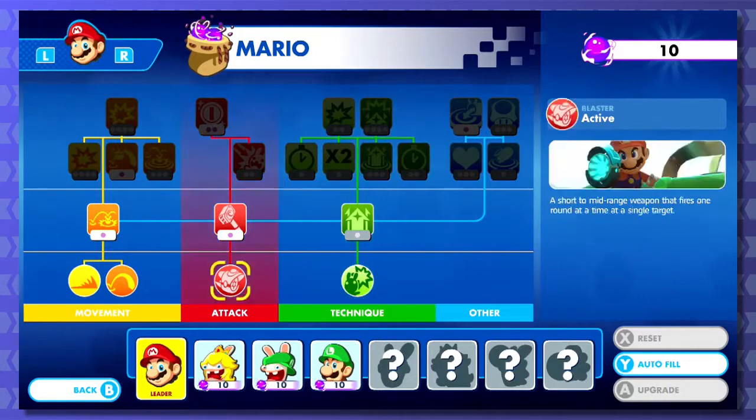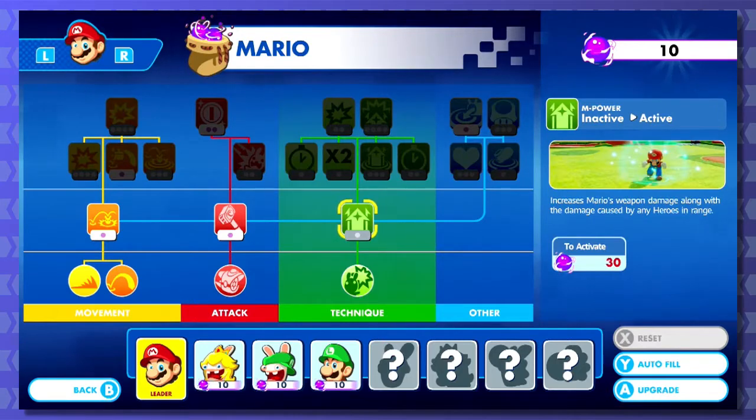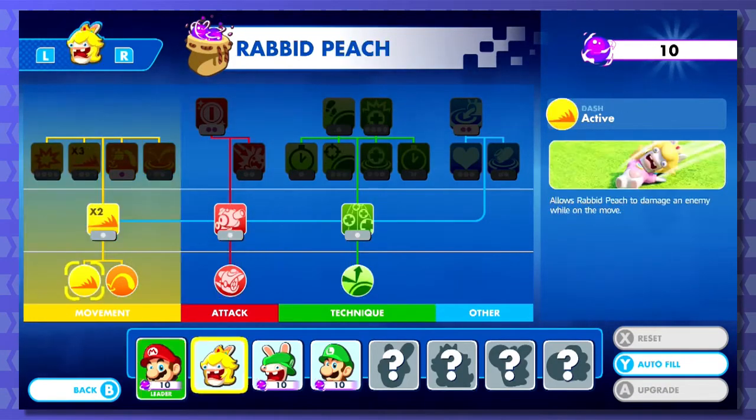So we have movement, attack, and other. It looks like I need to have either one point in technique or one point in everything to unlock that other tree. Team jump is active, dash is active. These are movement abilities - we just have these to begin with. Good to know, everybody has these to begin with.